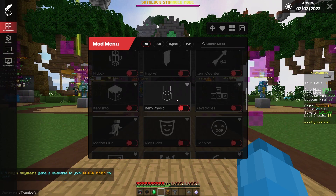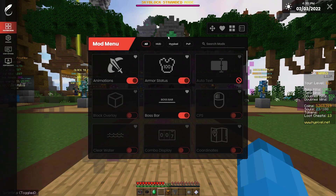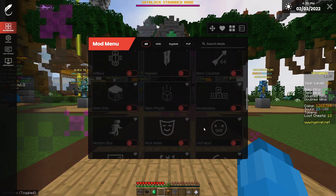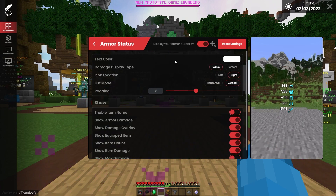What really sets it apart is that they have separate mods which you can upload into the client, which gives a lot more customization compared to other clients where you have to wait or suggest for a certain mod to come out — such as with Lunar or Badlion. Let's head over to the armor status to check out the UI.